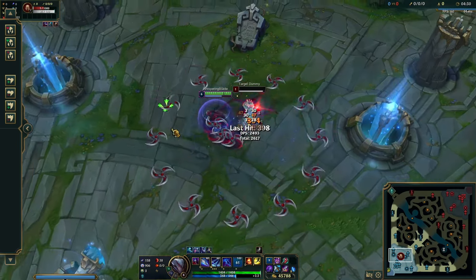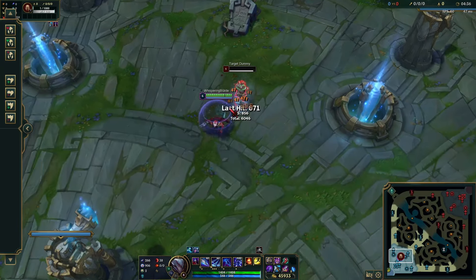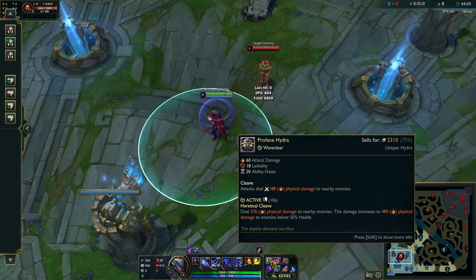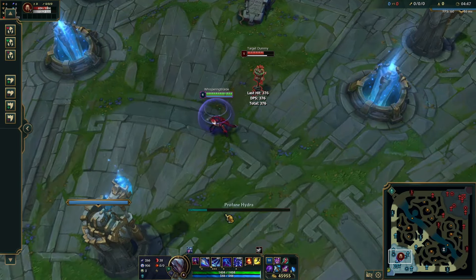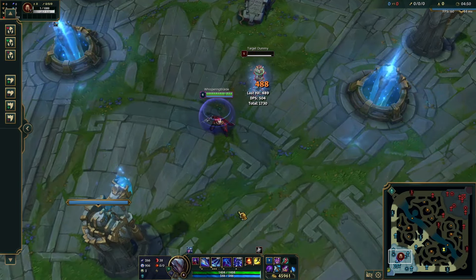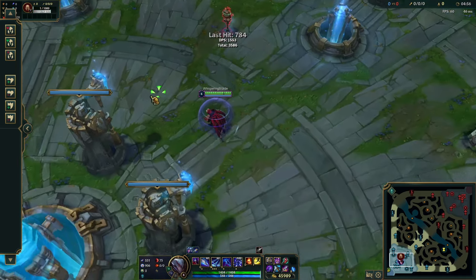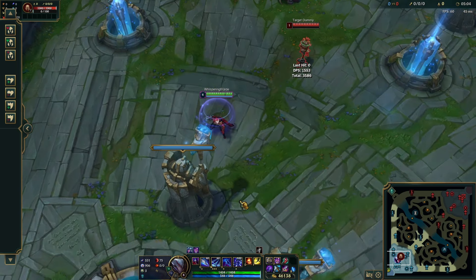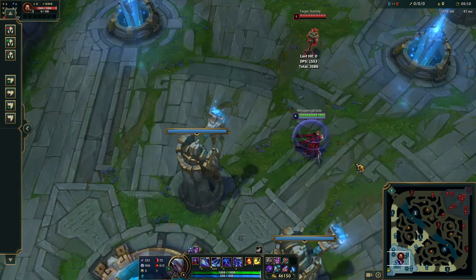The assassin combo is the same: W, Q, R. One important note with Profane Hydra: when you do W, Q, R, make sure you auto-attack first, then activate Profane Hydra. Sometimes if you press Profane Hydra too early it actually cancels your auto-attack because the ability needs a moment to channel. Make sure you proc your passive auto first before Profane Hydra, otherwise you can cancel your auto and fail to proc your passive, missing the execute on your target.